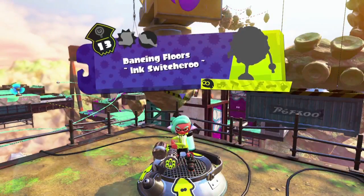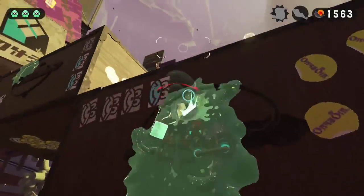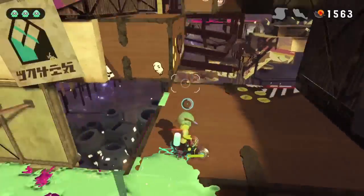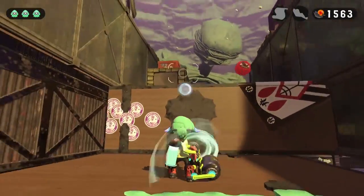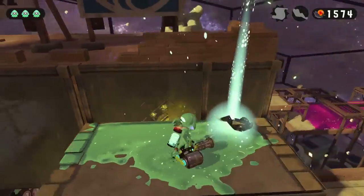Next up we have Dancing Floors. In this stage you're going to be required to use the splatling. At this ink switch with a kind of staircase of platforms, look to the top left — you'll see a box. You may have noticed this yourself if you've played this level, but just climb up there and get your sardinium. Pretty easy.